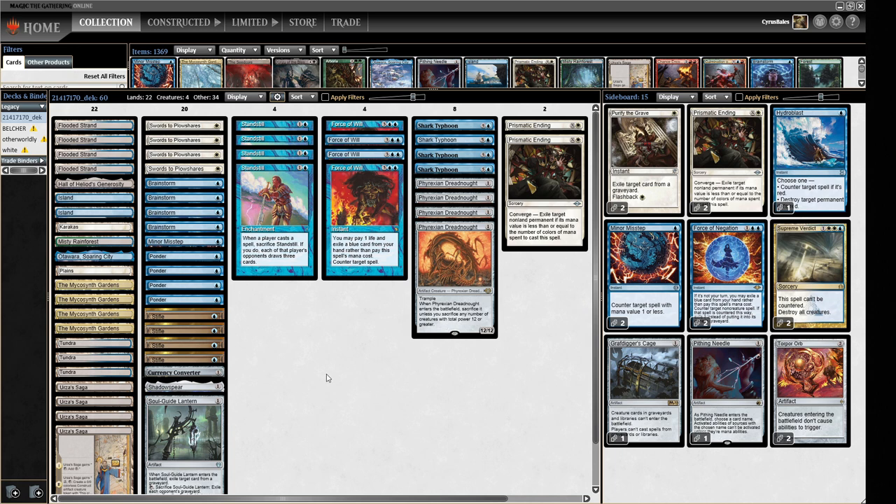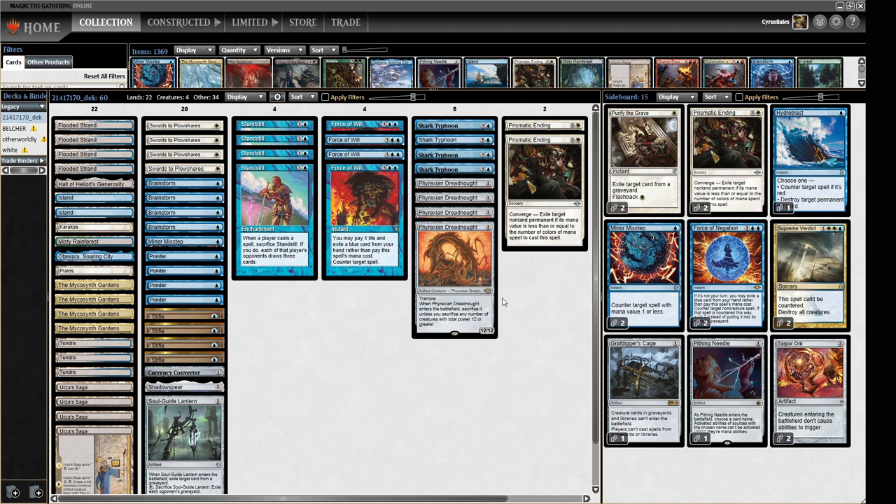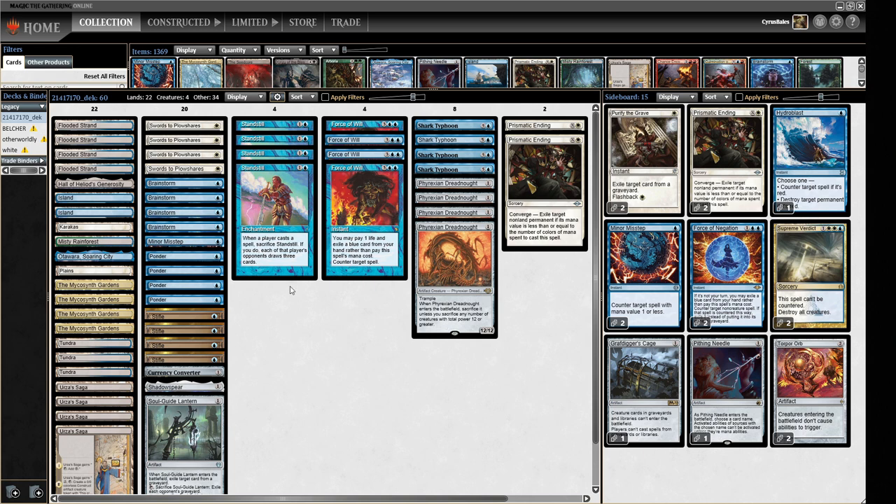Now we don't have that problem because of Microsynth Gardens. What we do is pay one and tap it to copy a Dreadnought. It's a two-mana way of making a Dreadnought — you need an additional mana for the Dreadnought itself, so potentially three mana total — but that's fine because we're getting a 12/12 out of the deal. I think this is going to be pretty decent, at least I'm hoping so. We've got some good stuff to do underneath a Standstill as well.